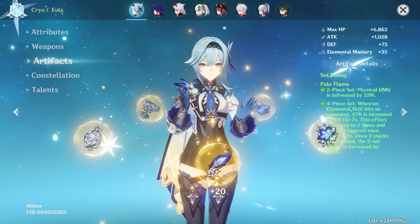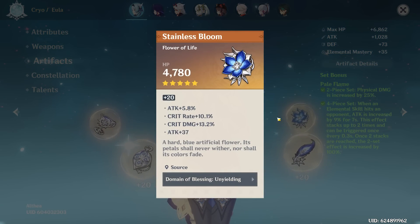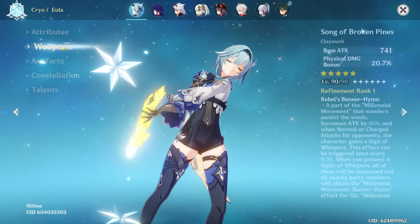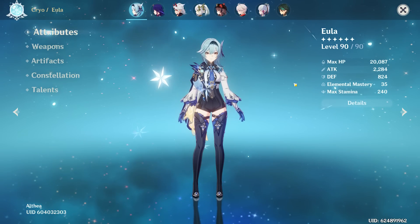There is literally nothing you could probably perfect about this build other than maybe getting a couple of god rolls — like a god roll flower with a ton of crit damage or a god roll feather. Other than that it's essentially perfect, right on the brink of perfect. However it isn't quite perfect, so we are going to give it a 9.8 out of 10. Let's move on to the next build.